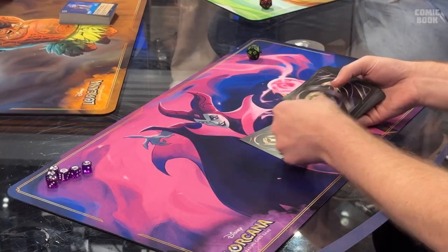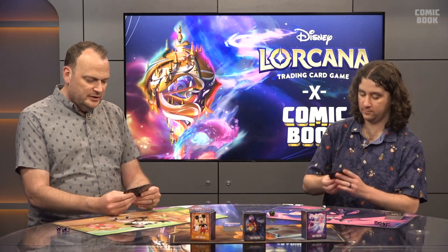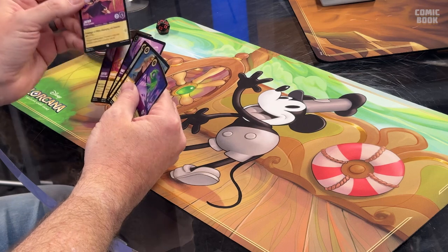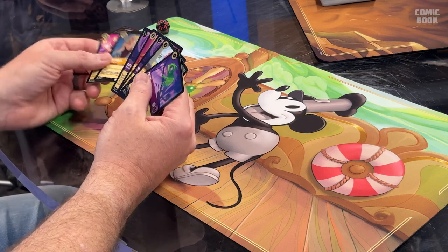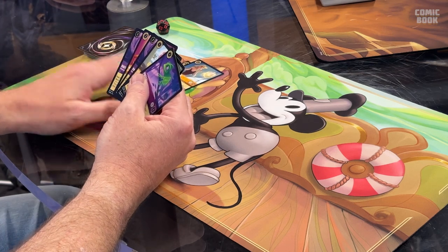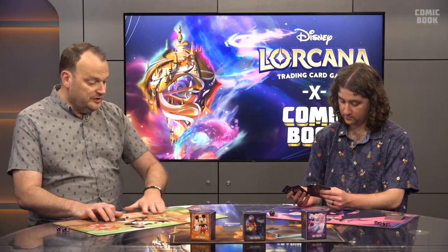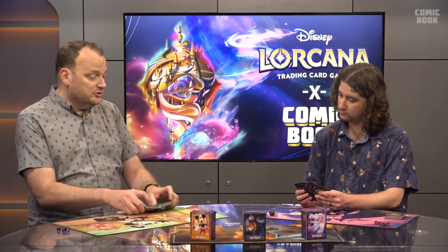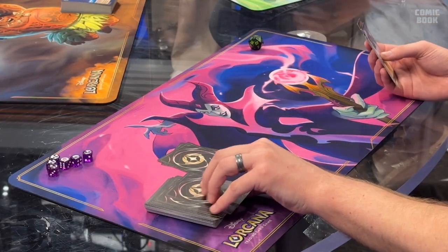We let you do something called altering your cards — other games might call it a mulligan. When you first draw your cards you can pick some you don't want in your opening hand — usually the higher-cost cards — put them down and redraw that many cards. Then you shuffle the returned cards back into your deck. We call it altering your starting hand. It's also useful if you draw too many cards with no ink, because you're going to need your ink.